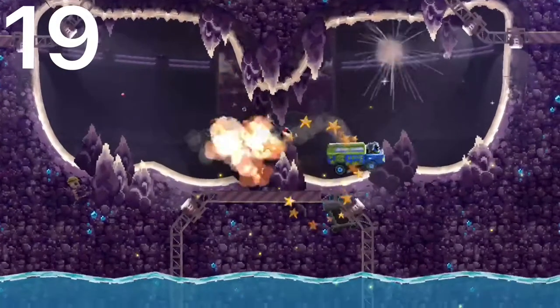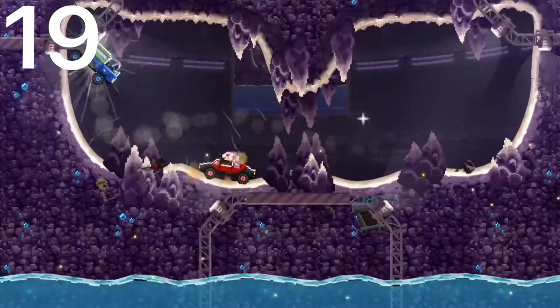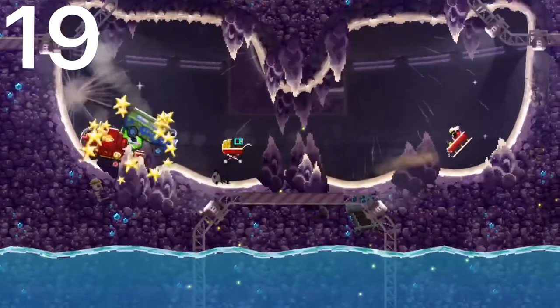At number 19 is the Hippie Van. This car has excellent back protection, and it has a semi-enclosed head, and it has pretty decent speed and size as well. So overall it's kind of like a basic car, but pretty good.